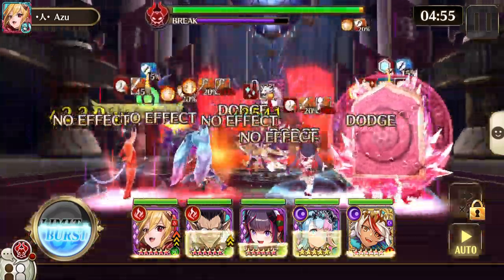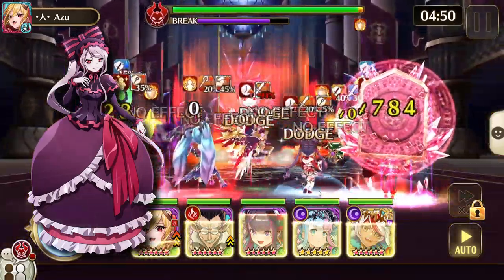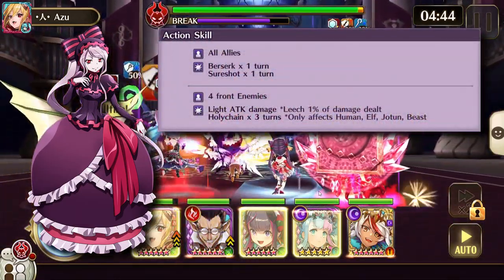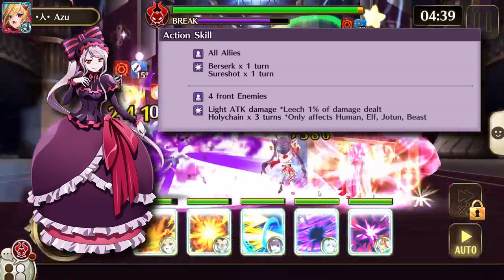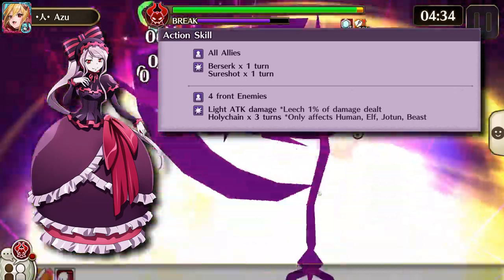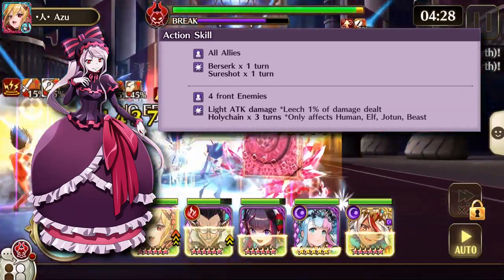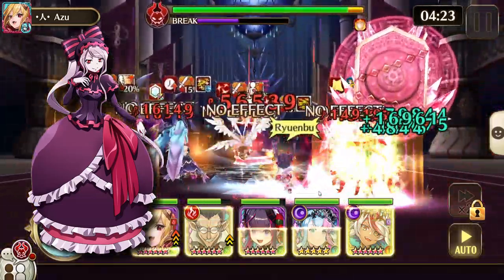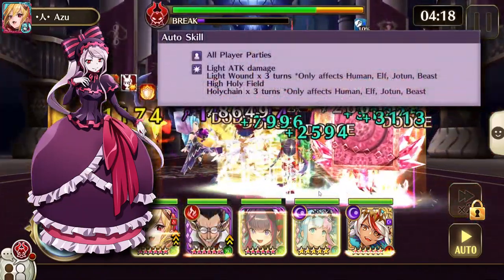Shaltier Bloodfallen is in the melee row, is Therian, and is grounded. Her action skill does berserk and sure shot for one turn to all allies, as well as 200% light attack damage, holy chain for three turns, and leech 1% to four nearest enemies. Holy chain applies to human, elves, Yotan, and beast. Her auto skill does light attack damage and light wound for three turns to all heroes in the connect battle.